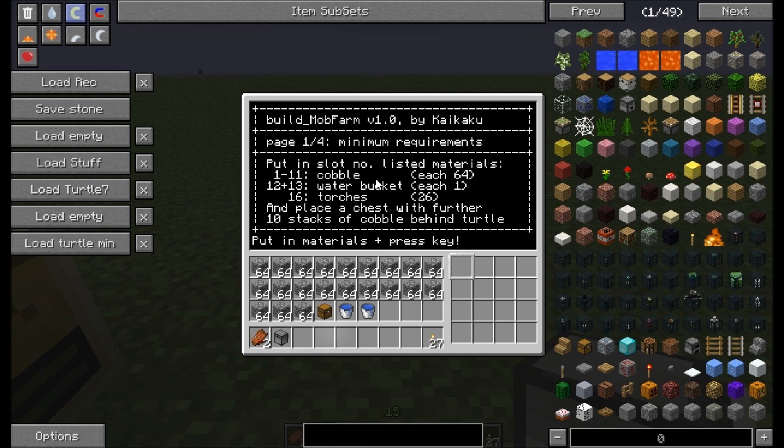The info screens are split up on 4 pages. The important one is the first - all you have to know about the standard basic mob farm is here, everything else is optional. With this turtle we will build the standard mob farm, so we follow just these instructions. It says slot number 1 to 11, cobble, each a full stack: 7, 8, 9, 10, 11.